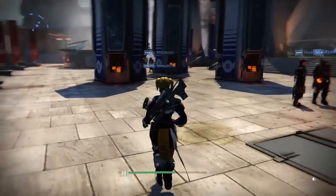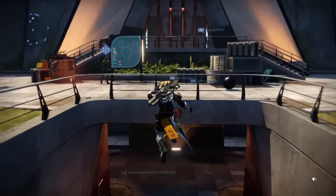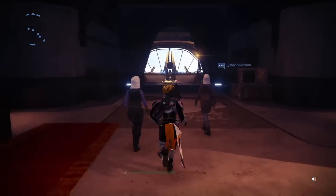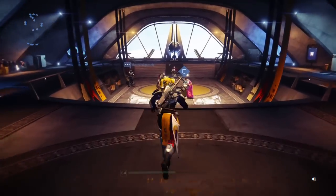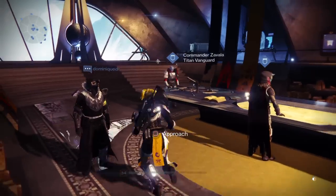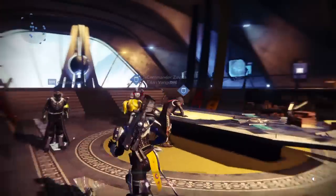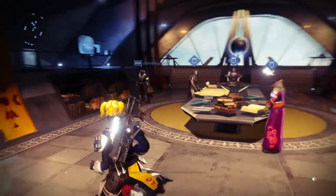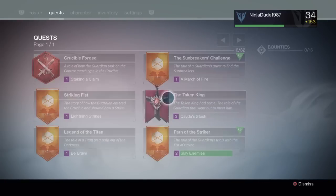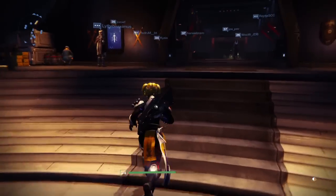Basically, you just do the first mission and come here — maybe you don't even need to do the first mission, I just did it to be sure. You do the first mission, you come here, and you talk to one of the Vanguard leaders. With my Warlock I got it from him, and with my Titan I got it from — not sure if it was from a Titan or from him. But you know what you gotta do: finish the first mission, come here, talk to them, and it should appear in your quest log. Let's go do that mission while we're at it.